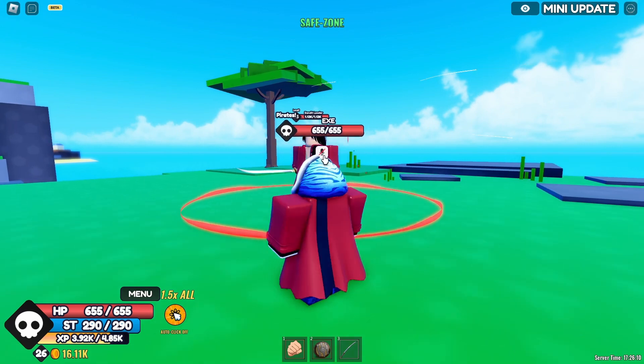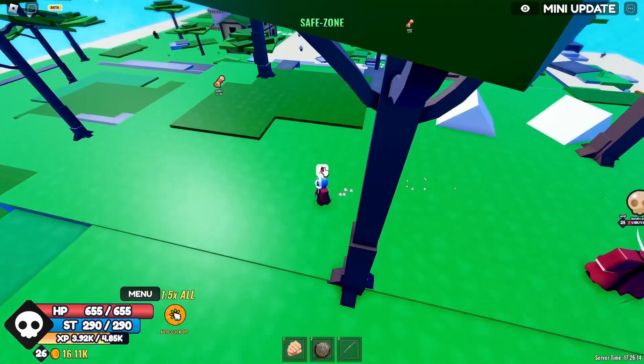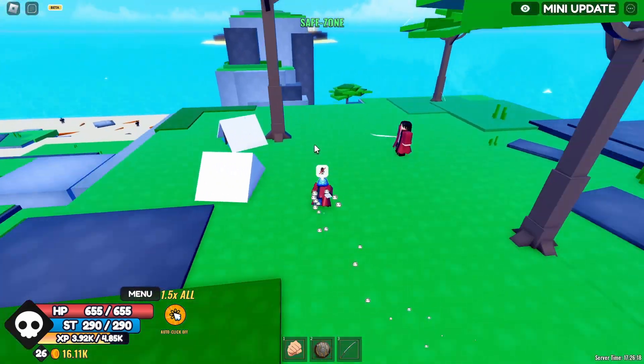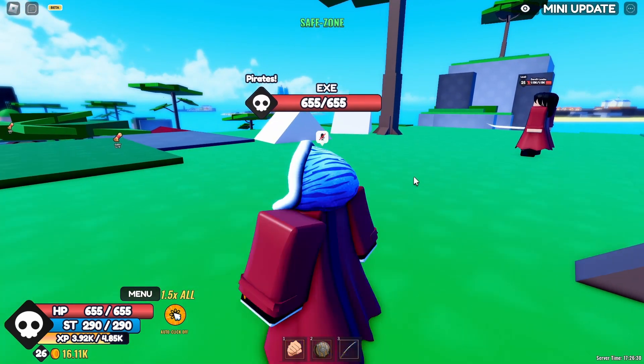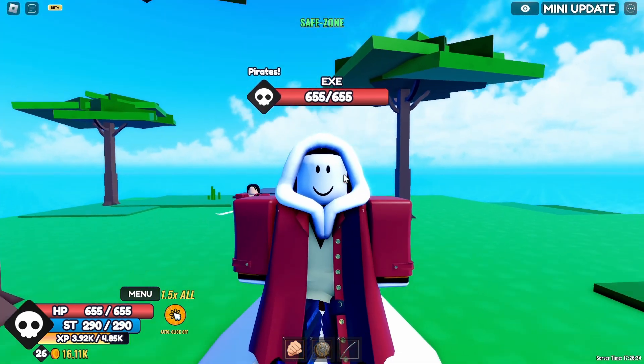How you can get it is pretty easy. All you need to do is defeat this boss called the Bandit Leader. There are two spawns for the Bandit Leader — over here and over here — those are the only spawn locations I know. He has a 25% chance of dropping the bandit armor, so that's the key information you need to know about this armor.